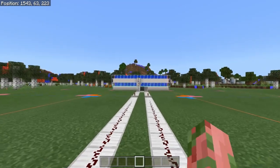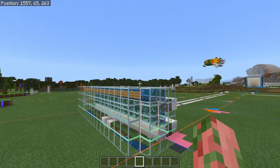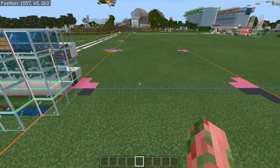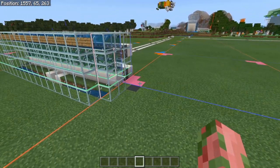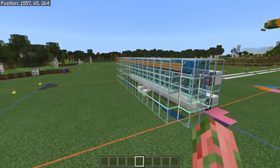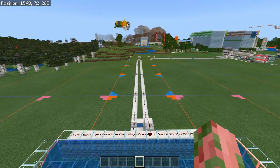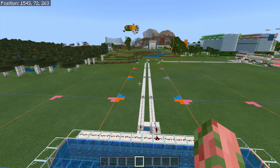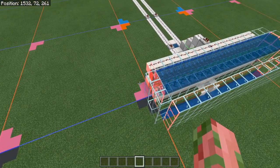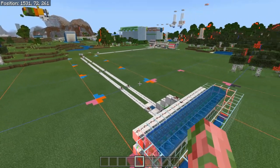If you want to know all the resources you need to build this exact farm, there will be a materials list down in the description. Also down in the description will be a link to the chunk border resource pack — this works on most devices, Windows 10 and mobile as well. Just click that link, it'll download, and you can install it from there. If you're on a console, you will not be able to download it, so you'll need to find another method of marking out your chunks — but marking out chunks on any platform is extremely easy and there are millions of ways of doing it.